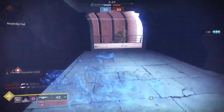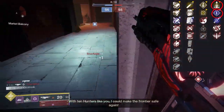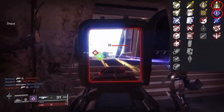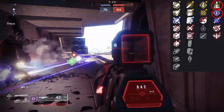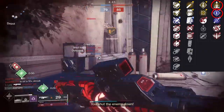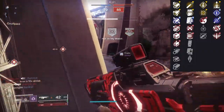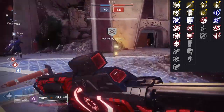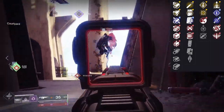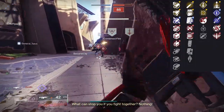Rangefinder has its benefits, but I think I would prefer — even in PvP — Rampage or Elemental Capacitor. Either one of those would have been great to utilize. Despite the weapon not having the range it could have with Rangefinder, I don't think it's necessary. At some point, despite getting that two to three extra meters, if you're going to range with an auto rifle, you might as well just be using Hard Light. Hard Light doesn't have any damage falloff — it's obviously the better choice at mid range.